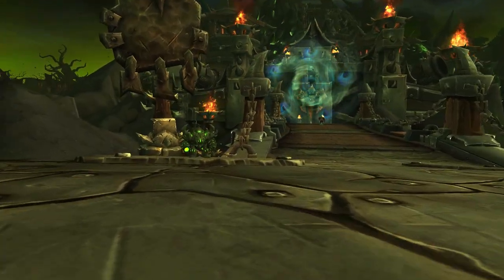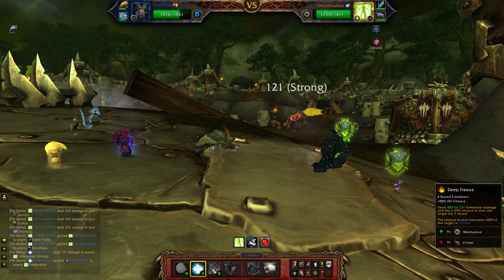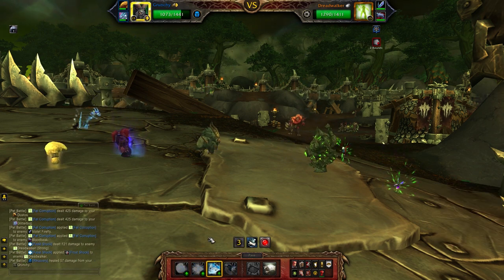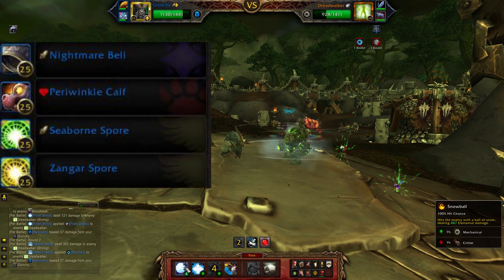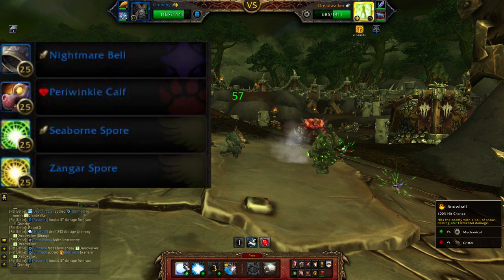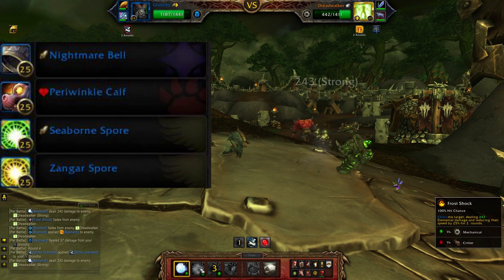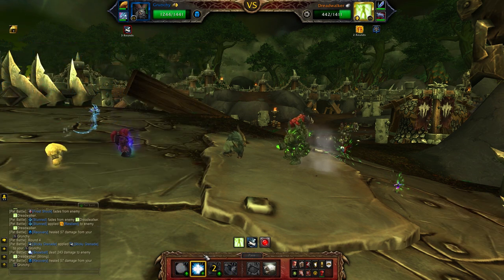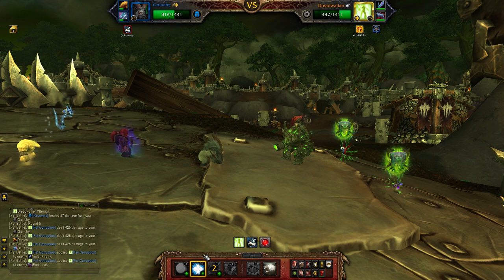On Draenor, you can find the Tiny Terrors of Tanaan spread through Tanaan Jungle. If you have Draenor flying, it's pretty quick to loop through these. The fell-touched pet supplies you get have a chance to drop the Nightmare Bell, Zangar Spore, Seaboard Spore, and Periwinkle Calf pets, which tend to go for between 10k and 30k gold each. While you're doing the rounds, you'll stock up on a whole whack of pet supplies like bandages and level stones. Farming these pets isn't the most time-efficient way of grinding gold, but when they do drop, it's raw profit.